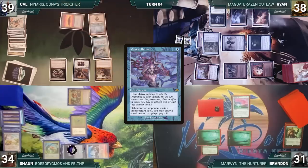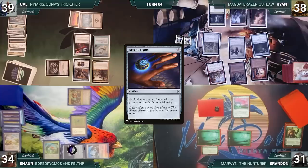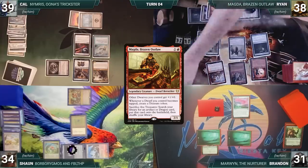Cal draws and casts Mystic Remora, then casts an Arcane Signet. Ledger Shredder triggers and Cal connives, discarding Otawara, Soaring City. Ryan draws and plays an Urza Saga getting its first counter, and casts his commander Magda, Brazen Outlaw. In response, Sean taps his Talisman to help channel Beseju, who endures, targeting Adaptive Automaton. Automaton is destroyed and Ryan fetches up a Mountain.